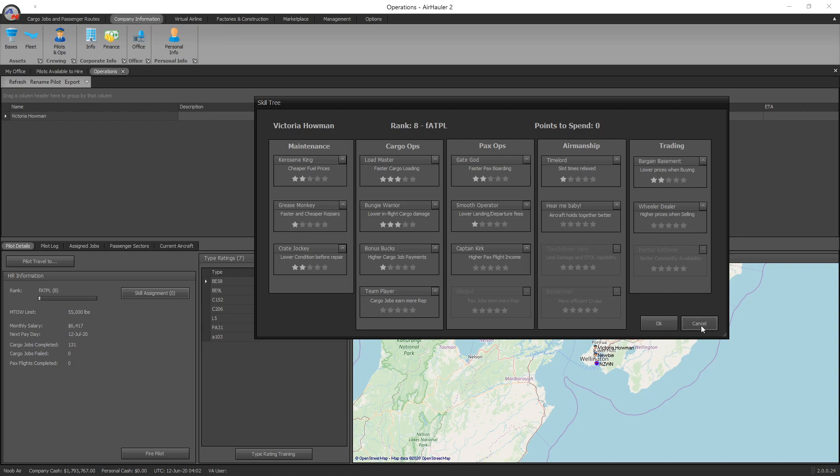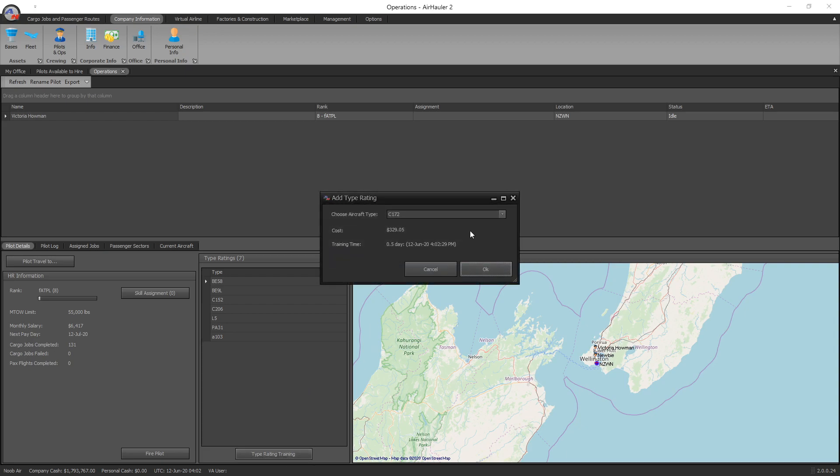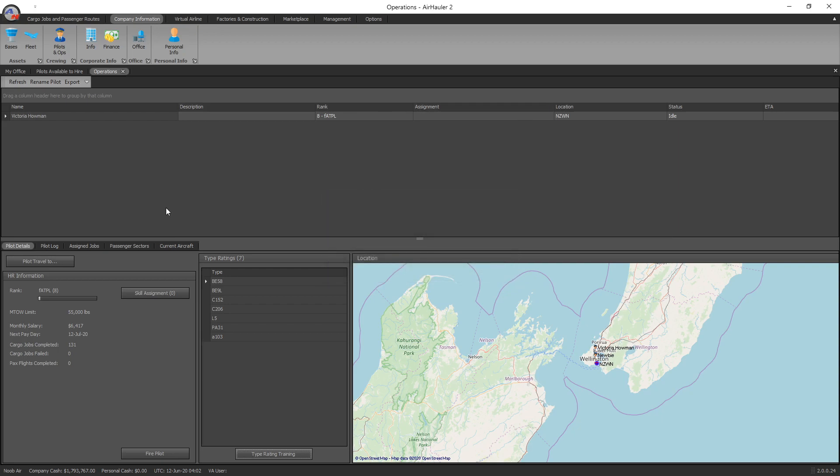There's also a summary of type ratings here. If you had an aircraft that she wasn't rated on, you just go to type rating training. Here's an example — a Cessna 172 would cost $329 and it would take half a day of real time for her to be qualified for that aircraft. So you'd have to wait half a day in real time and then she'll be able to fly that aircraft for you.